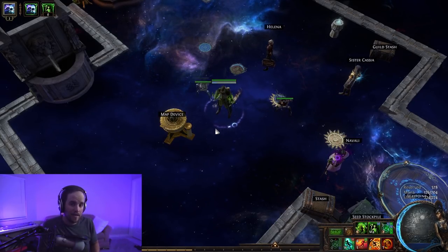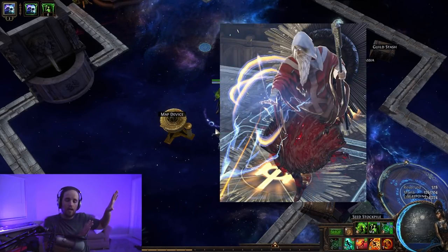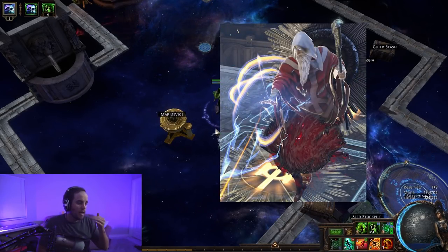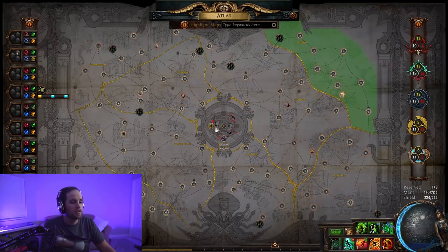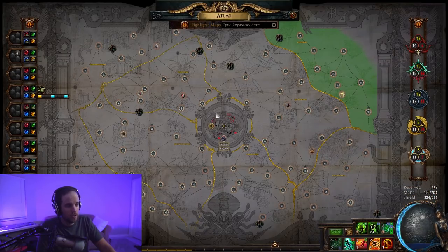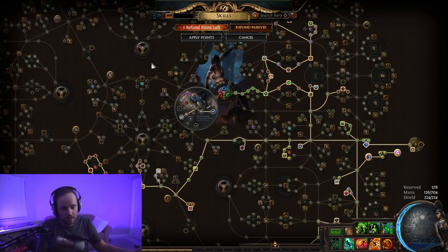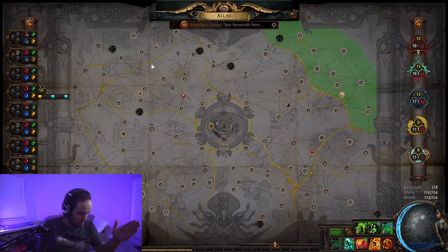Once you've done all of that, you're going to start seeing a character named Baran — he's a big giant conqueror. He is going to show up in one of your maps. When you eventually open up the atlas, which is linked to the G key initially, you're going to see this giant passive-tree-like structure. If you still have PTSD from opening the skill tree for the first time, this is basically the same thing except with maps.